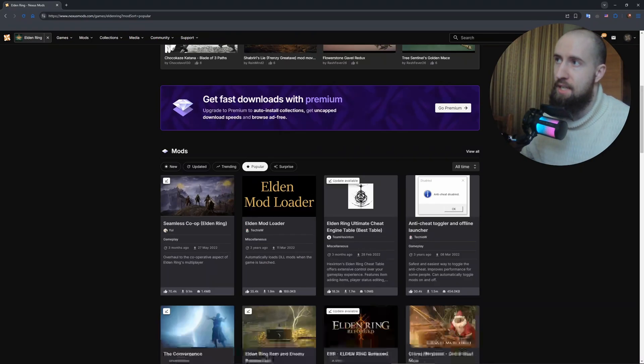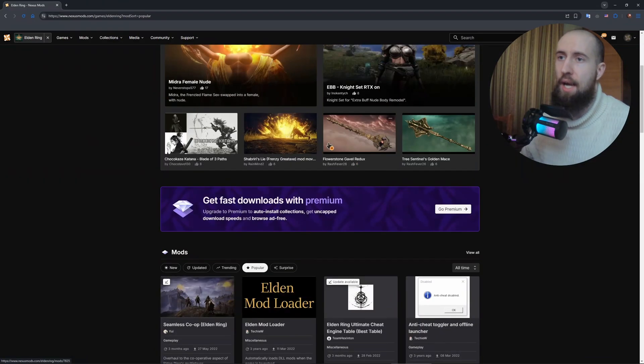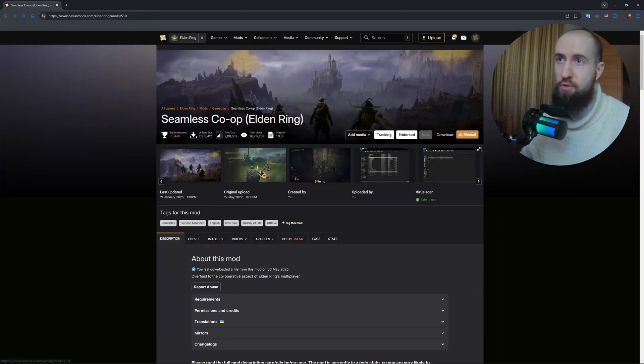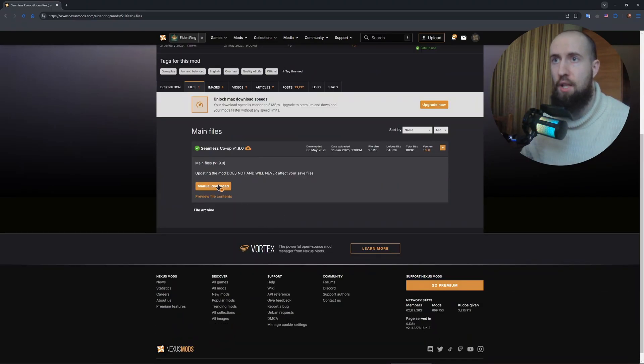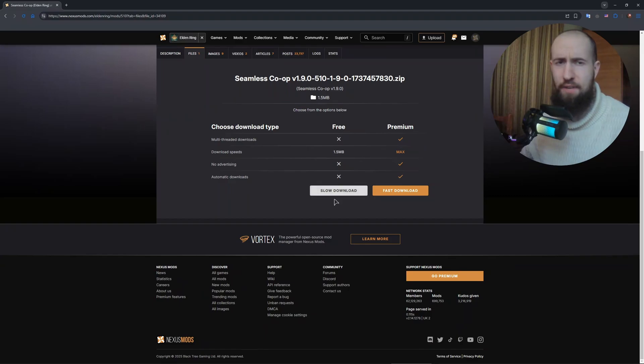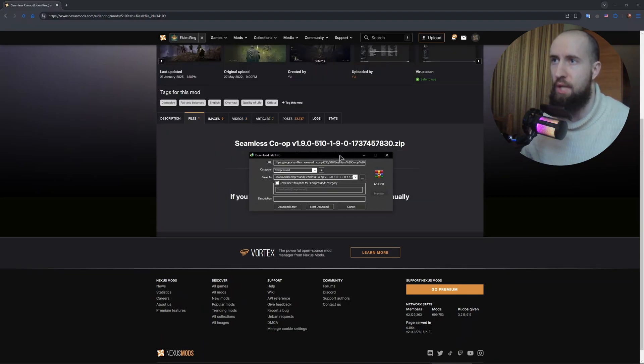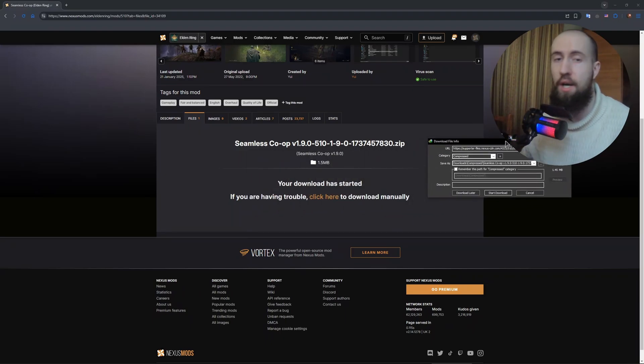First, you go into Nexus Mods and you find the Seamless Co-op. As you can see, it's one of the most, if not the most popular mod on the entire Elden Ring section. You go to Files, you download the mod files. They're very small, just one megabyte in size. You will have this very small archive that you need to unzip into your game's directory.